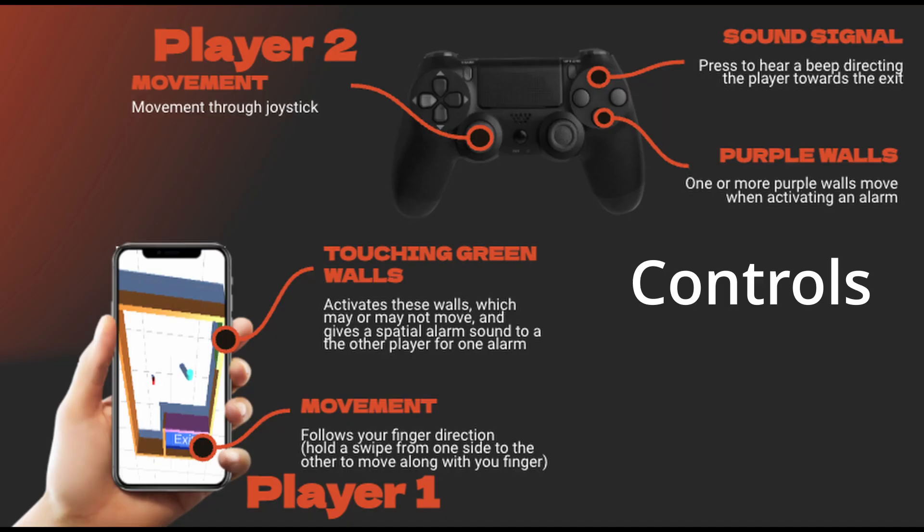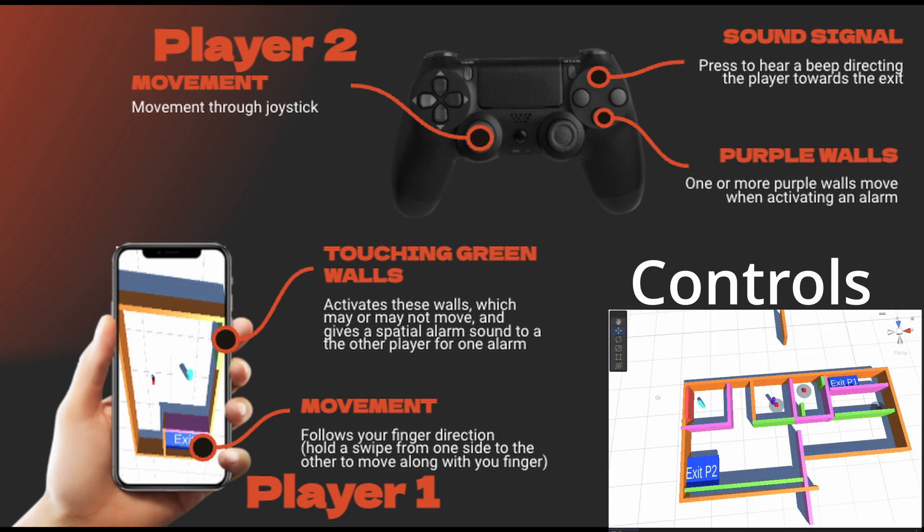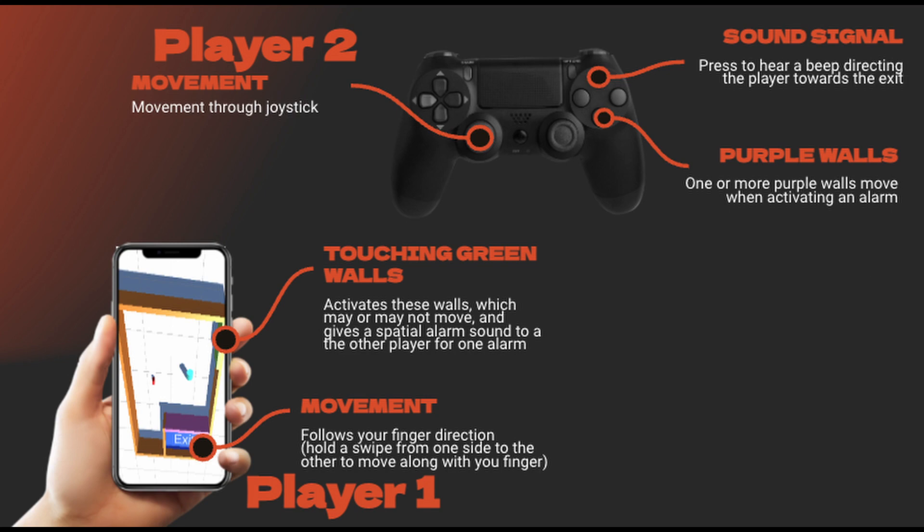Recapping, these are the controls. For the player with the controller: X or south button for the purple walls, triangle or north button for the sound signal at any time, and moving with the left joystick. For the Android player: tilt the phone to the side and scroll your finger, and it'll follow your finger's movement.